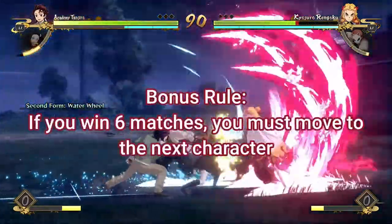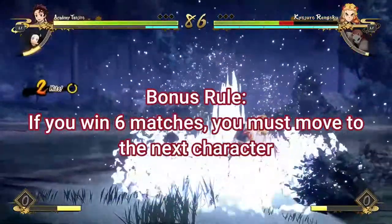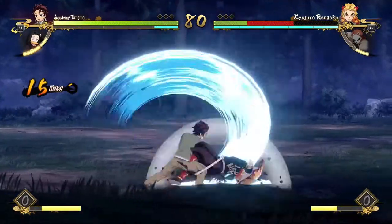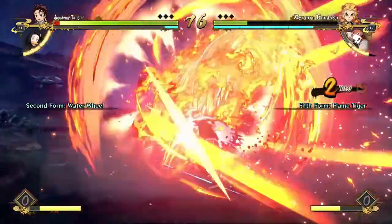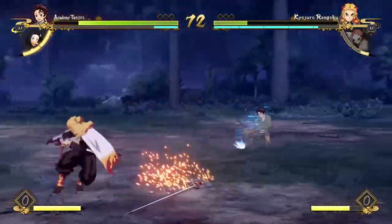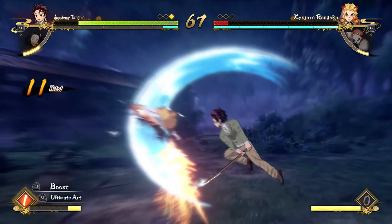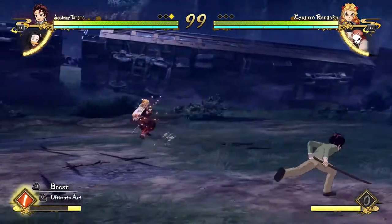As a bonus rule, if you go six full matches without losing any rounds, you have to move on to the next character, just to give this challenge an actual ending point. Otherwise, you could theoretically win forever with Tanjiro and the challenge would never end. So we're capping it at six matches per character. That's it for the rules — make sure you like and subscribe, and let's get right into the video.